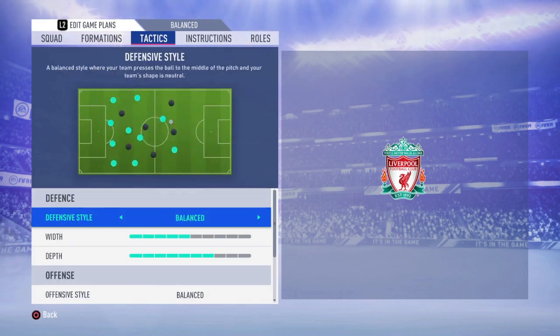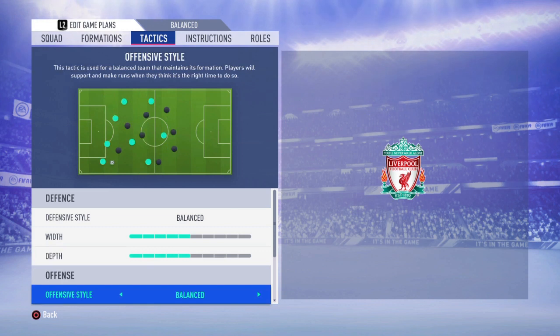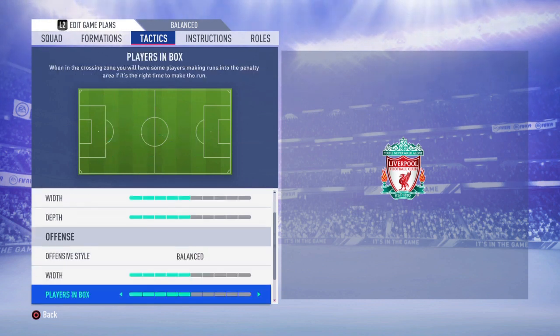The defensive style is going to be balanced with depth five, and the offensive style is going to be balanced with five players in the box. Liverpool being a balanced team, I like to keep things balanced. With this formation being a bit narrow, I like to keep it as balanced as possible so you won't have problems even against wide formations. You can't go too high on players in the box — if you go like eight, you'll have too many players up front and get countered easily. And you can't stay too far back either, because you won't have enough men forward to score goals.